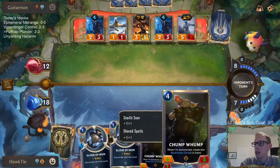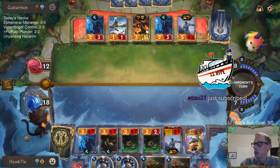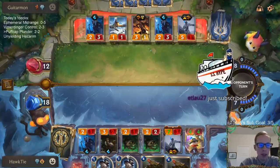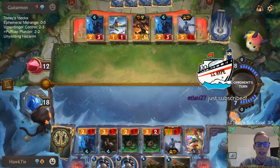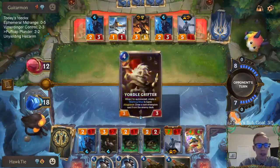I should have led with Chump Wump — I have the extra mana. I should have led with Chump Wump and had them play stuff, and then maybe they're unaware of the Teemo. Yeah, this is poor sequencing — I should have led with Chump Wump.